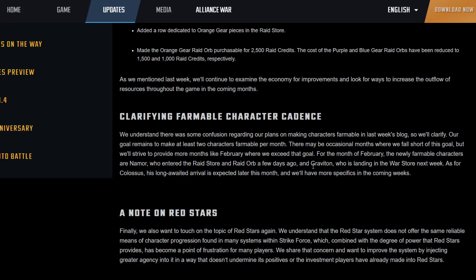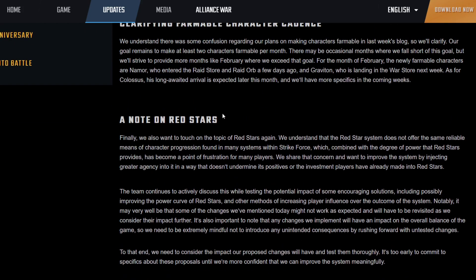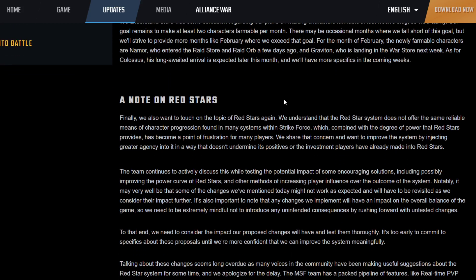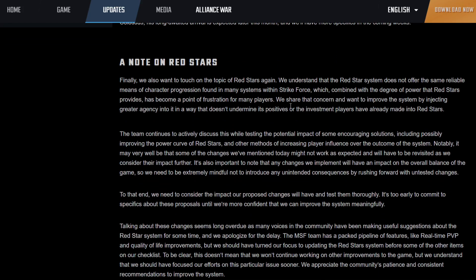For farmable characters, they added Namor as farmable, Graviton is coming to the War Store, and Colossus is expected later this month — a long-awaited arrival. They plan on continuing to release two characters a month, though they acknowledge they may sometimes fall short depending on the pace of the game, but hope to keep that promise.